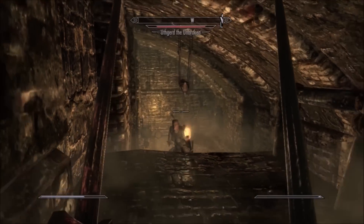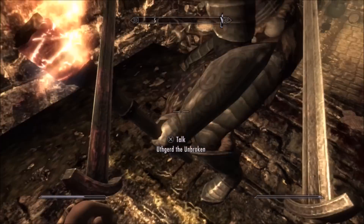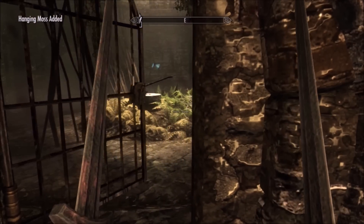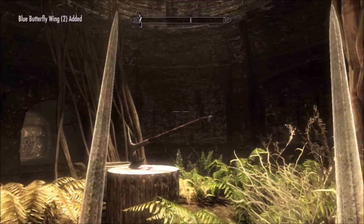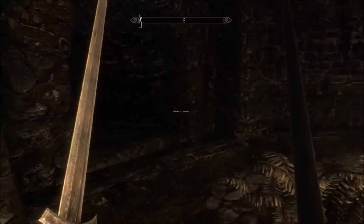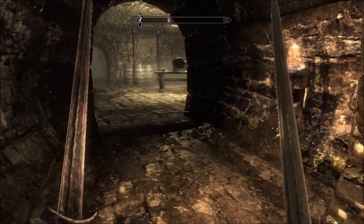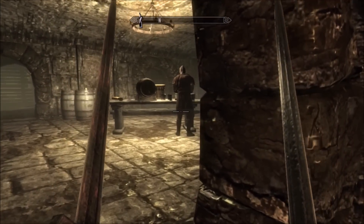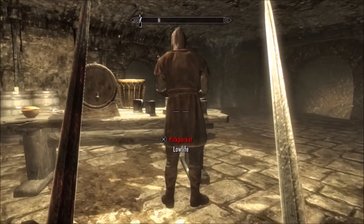Whoa, I don't remember that trap — there it is right there. There's always a butterfly on this beheading axe, which is what it looks like. There's probably some story behind that. Okay, I think this is the last of the enemies we might have to face. There's a skill book sitting on the table.